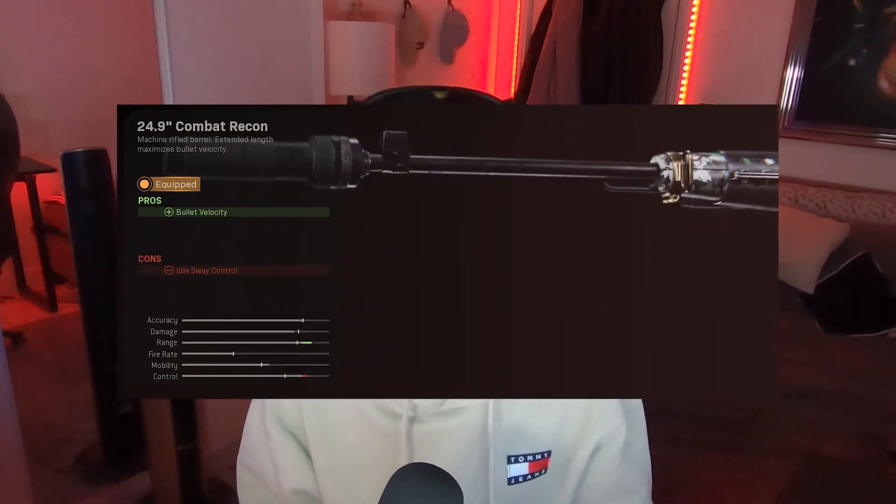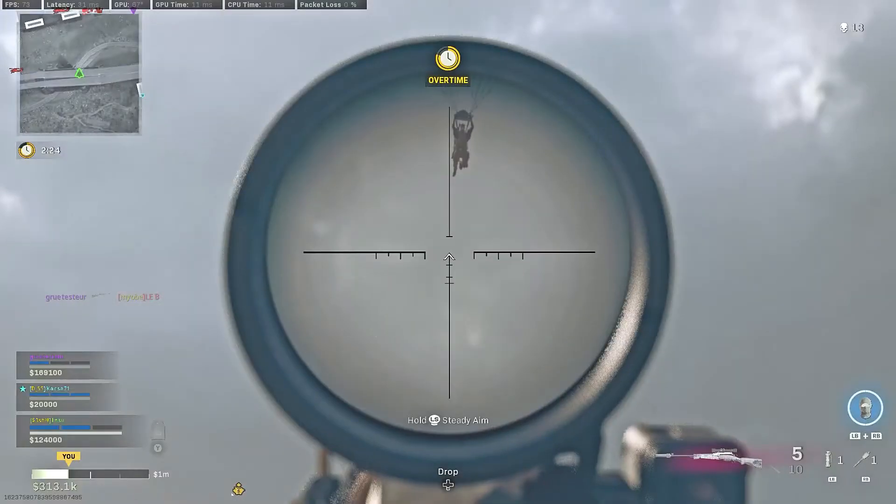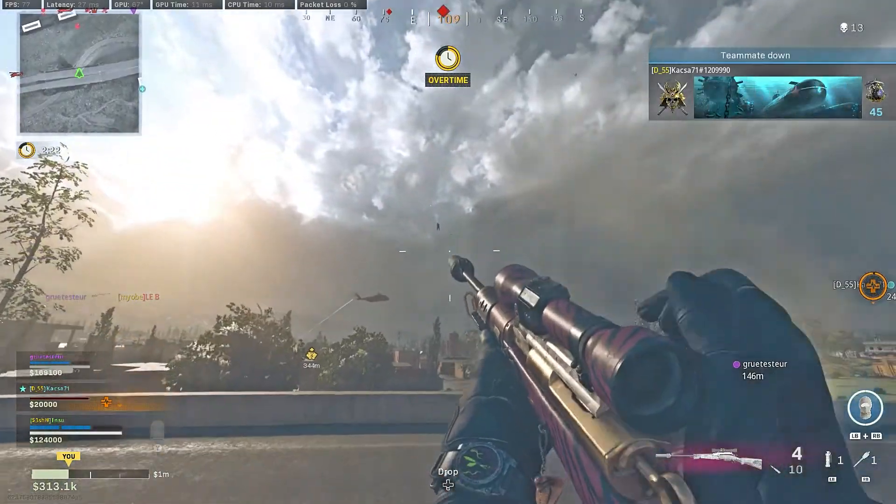On the underbarrel, use the Bruiser Grip. For me this is a must for aggressive players because it allows for more movement speed and aiming stability when you're aiming down sights, so it's an absolute must.